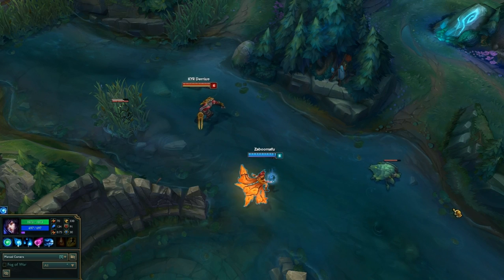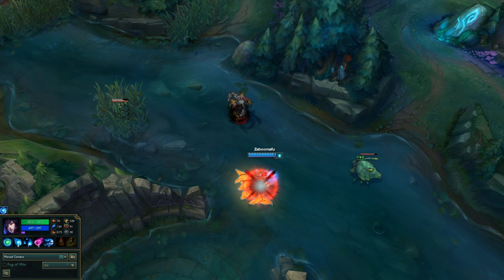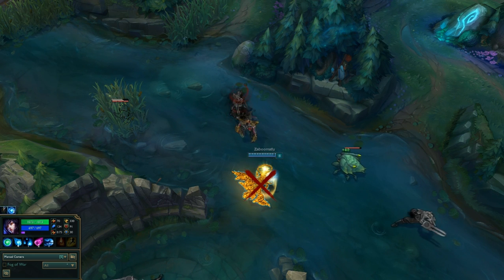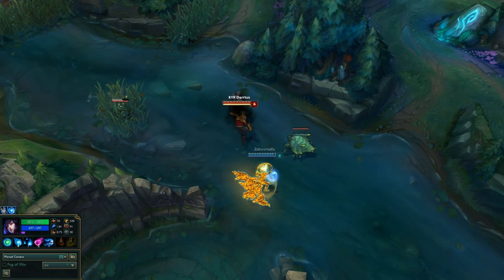So in the first clip, you may have noticed that Zed's death mark didn't even get applied to me. If we take a closer look in slow motion, we can see that as Zed's ultimate shadow is approaching me, I actually Zhonya's right before it reaches me, therefore negating the whole effect.